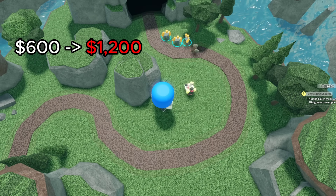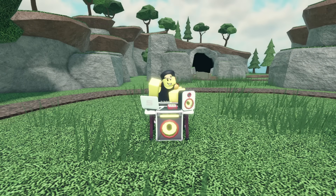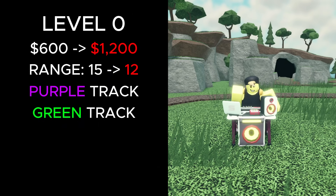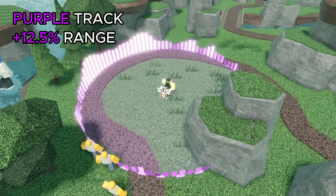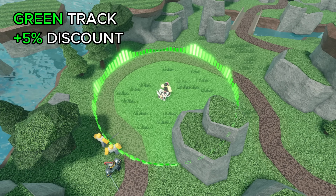First of all, its placement cost increased from 600 to 1,200 cash, making it noticeably more expensive. At level 0, its range decreased from 15 to 12, and it now has two different music tracks you can pick from with varying buffs. The purple track grants towers within range a 12.5% range boost, while the green track gives a 5% discount.